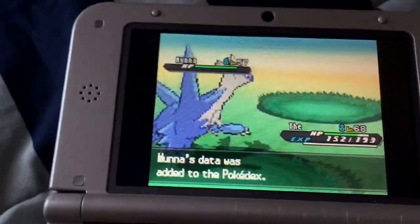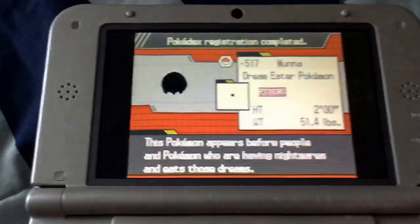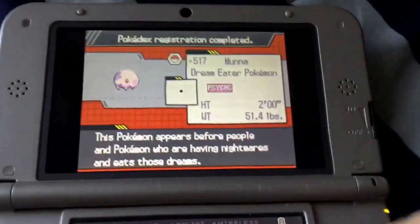Alright, we just caught the Munna — the Dream Theater Pokémon. Yeah, both of them. They can name you Moony. No, Moon.